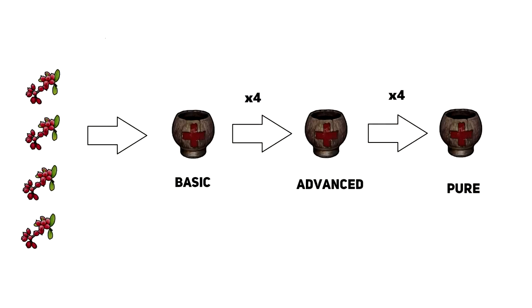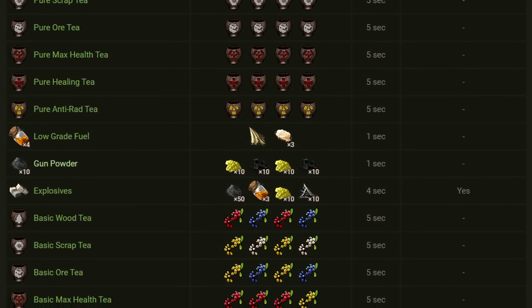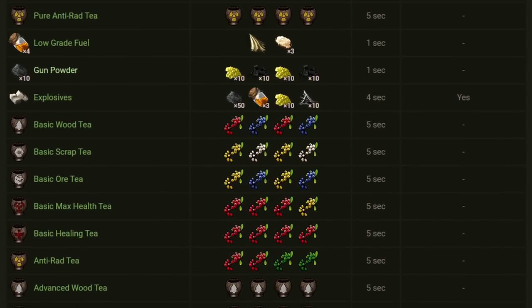Each tea has a different recipe, however you need 4 berries to make the basic tea and then 4 of each tea in order to make the next tier. Therefore the final tea, which is pure, requires 64 berries. Remember that the recipes can all be found on Rustlab, including the stats on each individual tea.